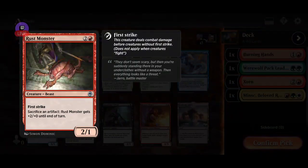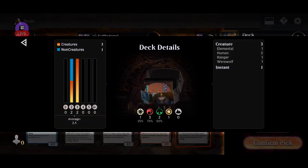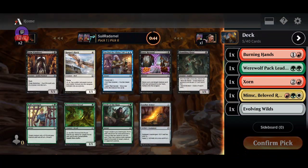Tough choice to be honest. How does our curve look now? Two and three drops only, three of each. Two drops, three drops — that's fine. I'll grab the Evolving Wilds just for consistency.